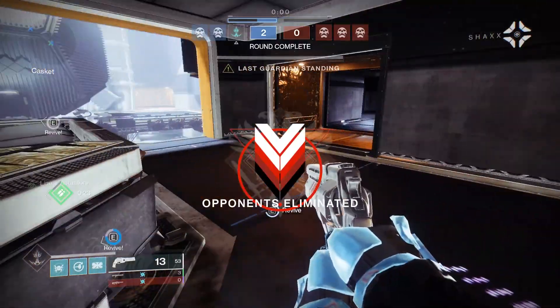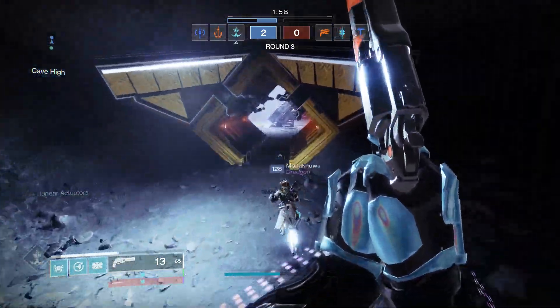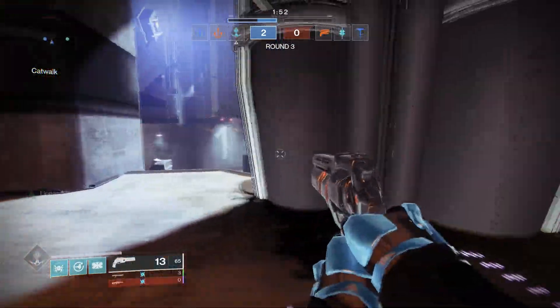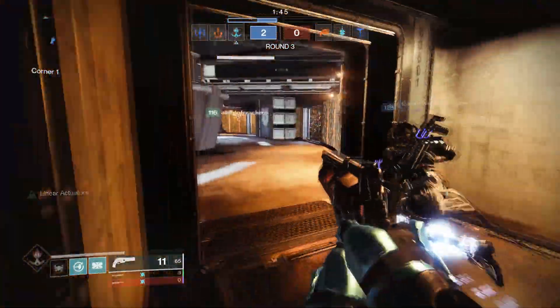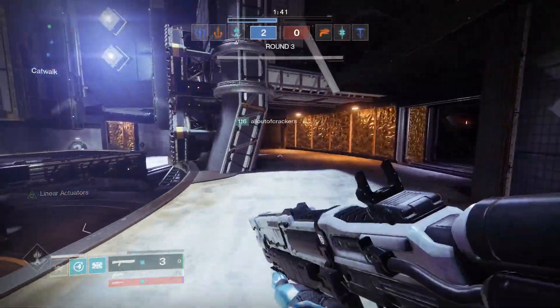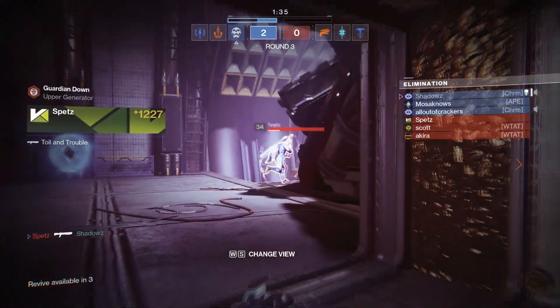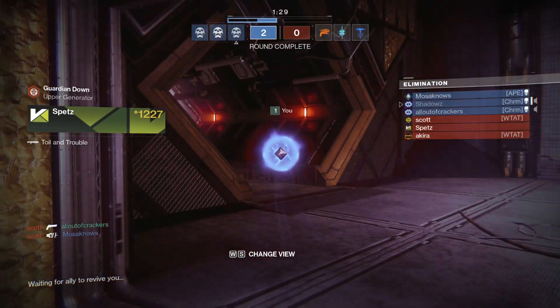Make sure you have a team ready and set up for Trials. Trials will be dropping on December 18th, 2020, so this gives you plenty of time to practice in elimination. I know that survival is listed as the competitive mode, but elimination seems much more competitive and is the exact same format as Trials. Get your team together, hop in some elimination, and practice different strategies. Map knowledge and game sense are going to be extremely important — make sure you're communicating and have callouts for different spots on each map.